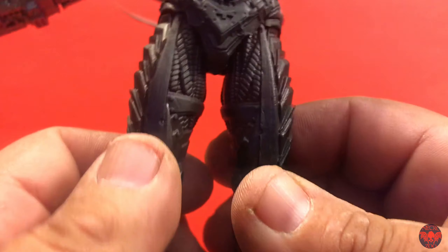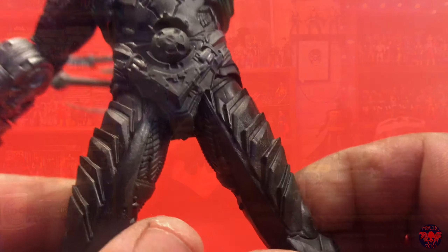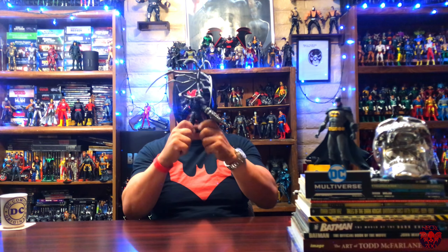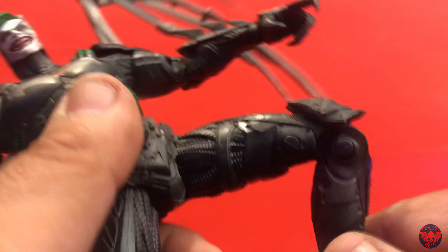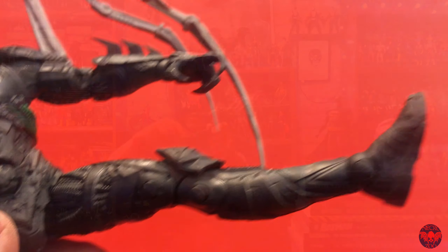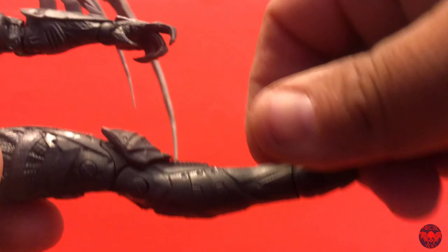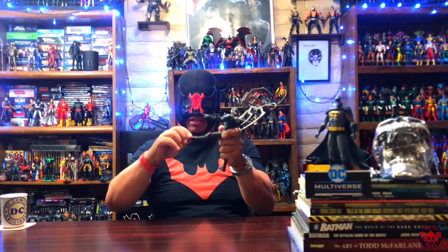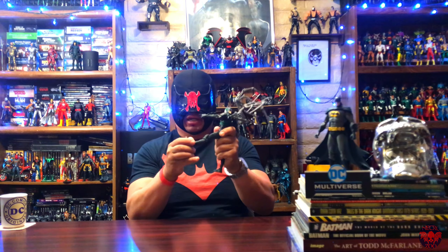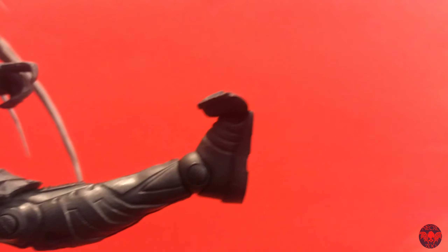Let's take a look at the thigh swivel — a pretty generous thigh swivel there, especially for a big figure, so you can cock his leg out. He has double-jointed knees. He does have up and down at the ankle, left to right, and he has a rocker — a really smooth rocker for such a big character. He also has toe articulation.